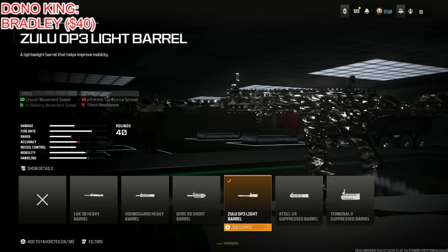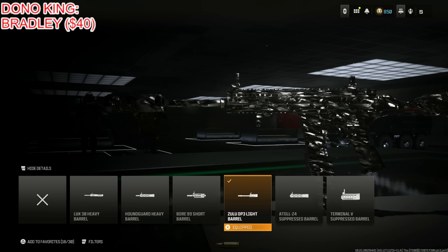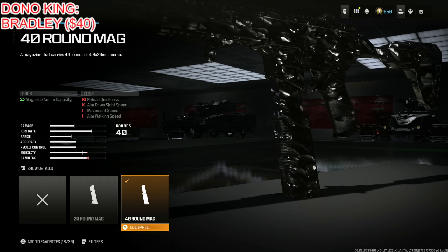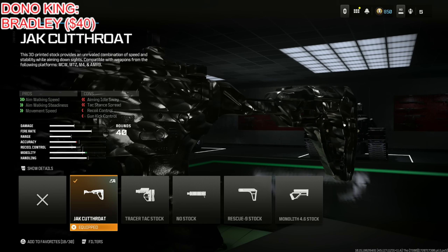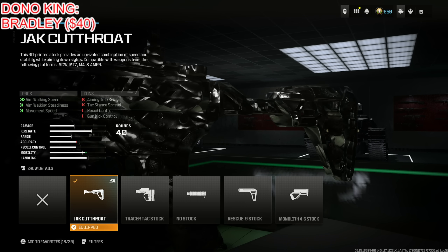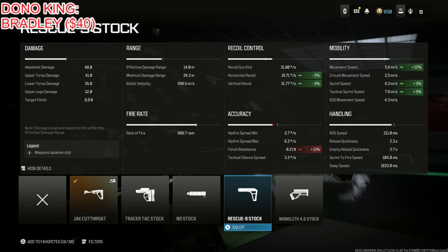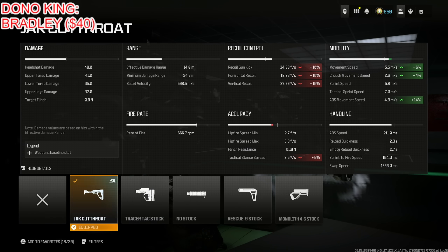I put on the Zulu Ops 3 Light Barrel for crouch movement speed and aim walking movement speed at the cost of hip fire and flinch resistance. Even though it shows flinch going up, I don't think it really matters much because focus is built into Warzone. The movement speed and crouch movement speed go up significantly — these are things you cannot ignore. 40 round mag because that's as high as it goes. Finally, the Jack Cutthroat for aim walking speed and movement speed. Your ADS movement speed goes up 14%, which is ridiculous. Some people like the Rescue 9, but the Jack Cutthroat is better overall for ADS movement speed.